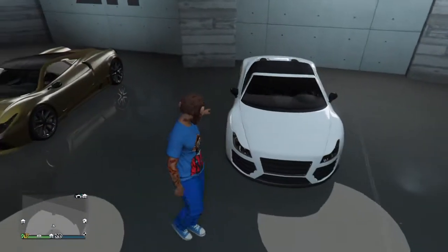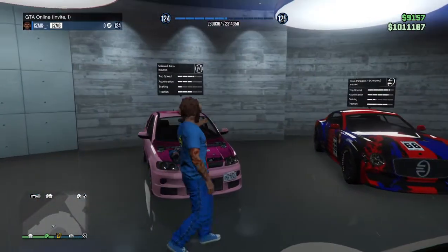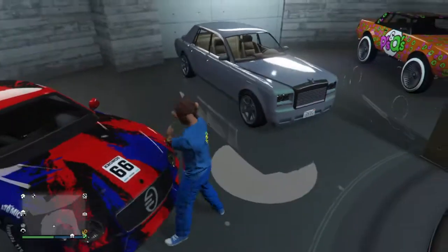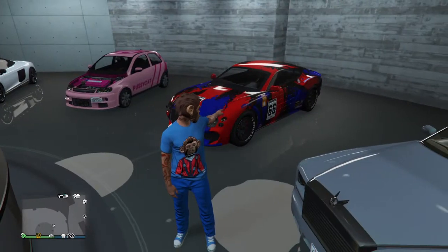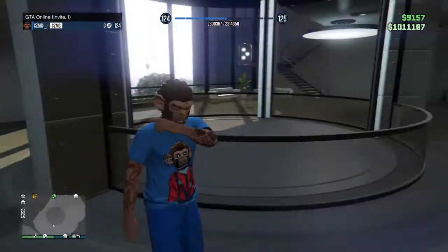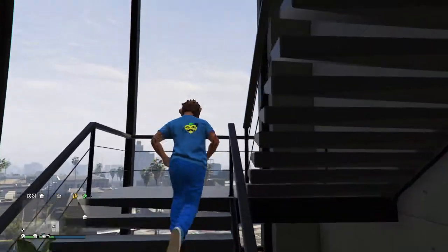We have the Osiris — I got this from the podium vehicle. The Cabrio 9F, I think that's what it's called. We have the Asbo. We have the armored Paragon R — you get that from the Ms. Baker missions, so it's technically free but not really. We have the Ennis Windsor and the Super Diamond.